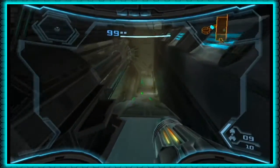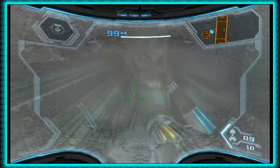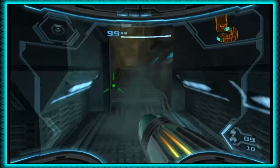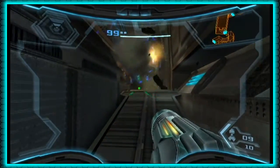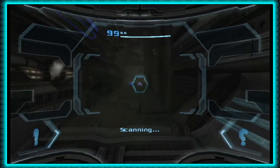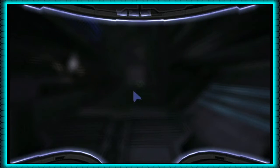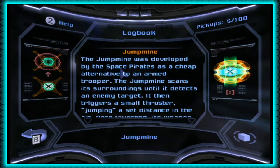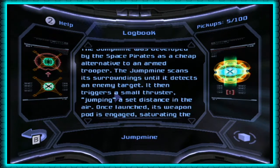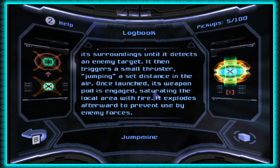As we're passing through this hallway, take things a little slowly because as soon as we see and hear that rumbling, that means debris is going to fall out. Just clear it out with a charge shot — a missile might also work, but a charge shot doesn't waste ammo. Be careful crossing paths here because this flame keeps shooting out periodically. Before walking forward, we have another thing to scan: Jump Mine, anti-personnel unit — rises in air and explodes once engaged. The Jump Mine was developed by the Space Pirates as a cheap alternative to an armed trooper. It scans surroundings until detecting an enemy, then triggers a small thruster jumping a set distance in the air. Once launched, its weapon pod saturates the local area with fire and then explodes to prevent use by enemy forces.